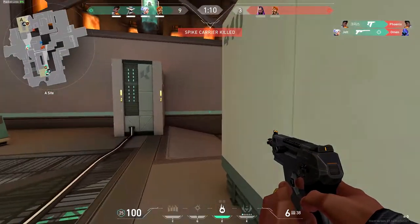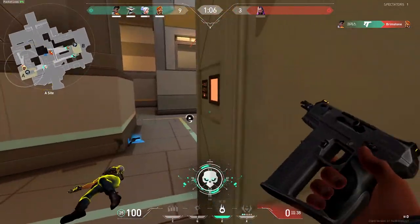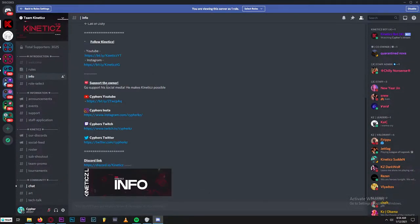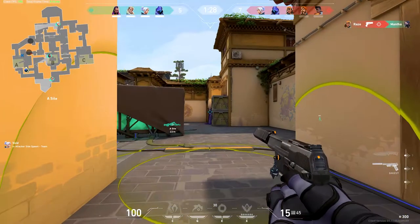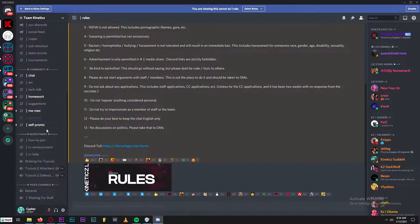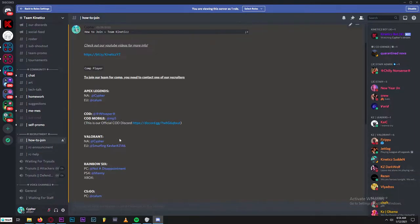Moving into how to actually apply — once you are ready to apply for a trial, go over to our Discord. We do all of our recruiting through our Discord, so if you're not in it, it'll be the first link in the description below and also the pinned comment. Once you're in, go ahead and get your roles, read the info, and read the rules so you're familiar with how we handle things.